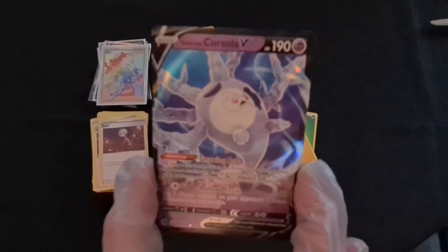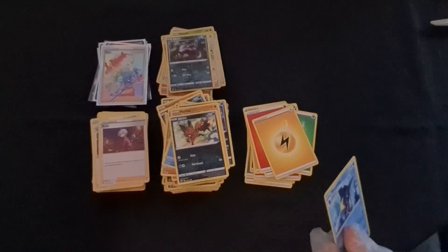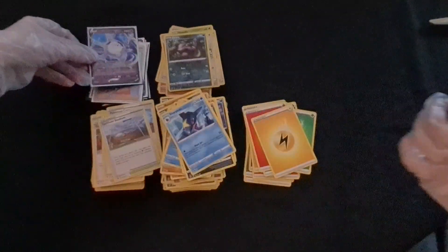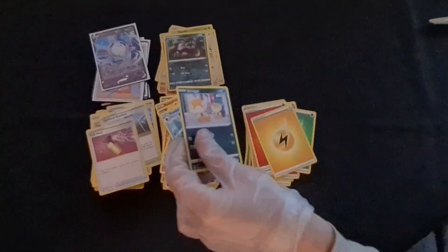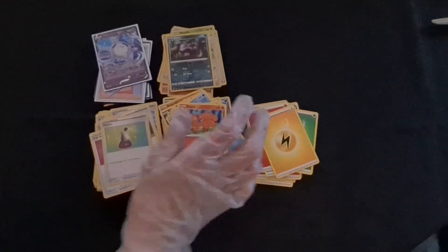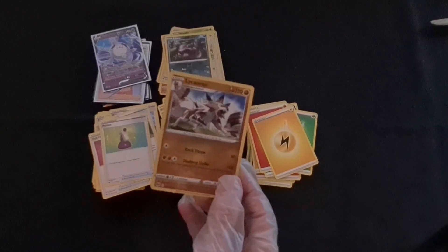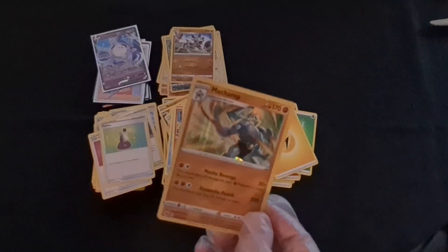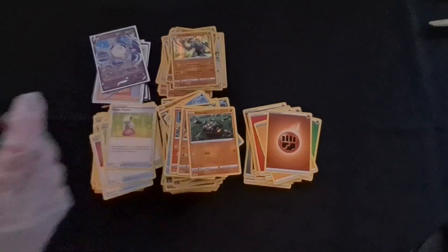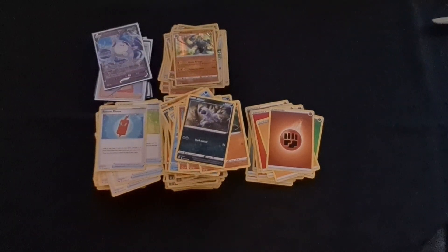Purloin, Nickit, we got Sneasel reverse — awesome to end it off — and a V card: Cursola V! Wow, what is going on?! Then Sharpedo, Pokemon Center Lady, Turf Field Stadium. Carvanha, trainer, Vulpix, Machop, Rolycoly, a reverse Lycanroc, and a holo energy, trainer, trainer, Absol. That's it!